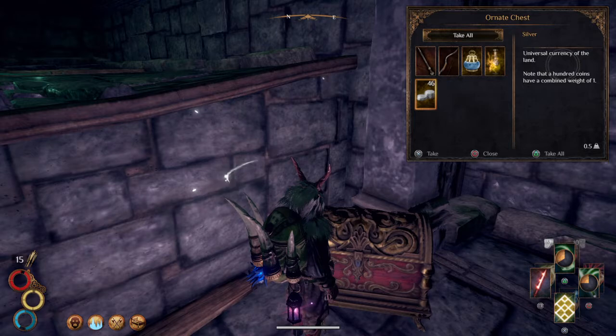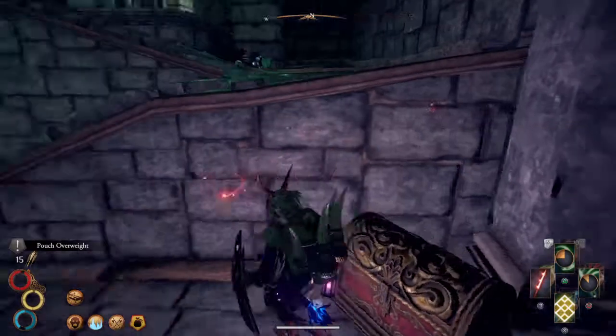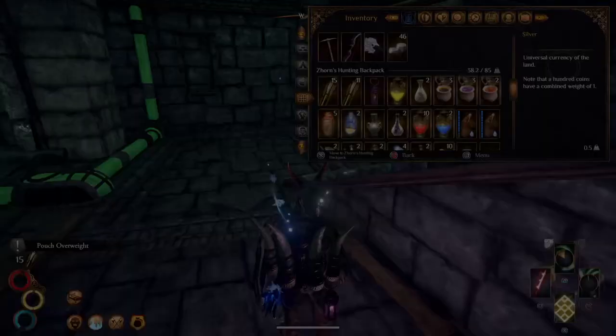I got an ornate chest right at the beginning, that's strange. Gimme that money. Why does it all just want to punch?